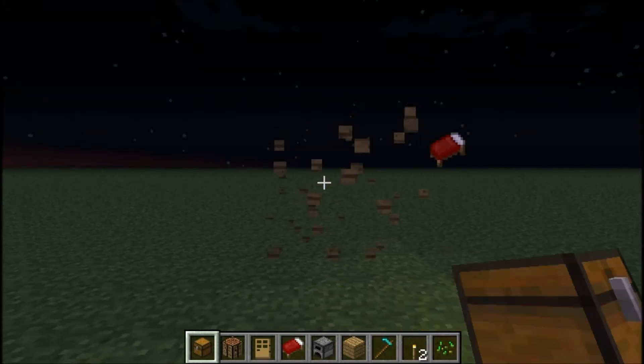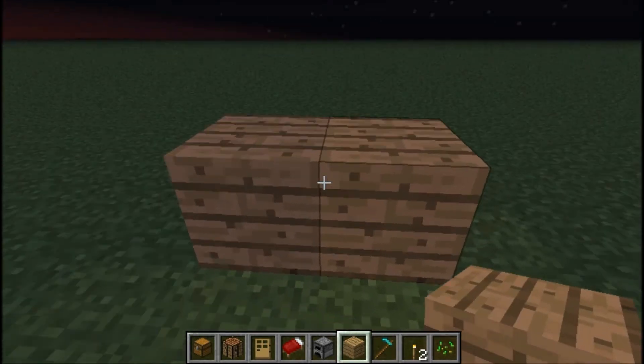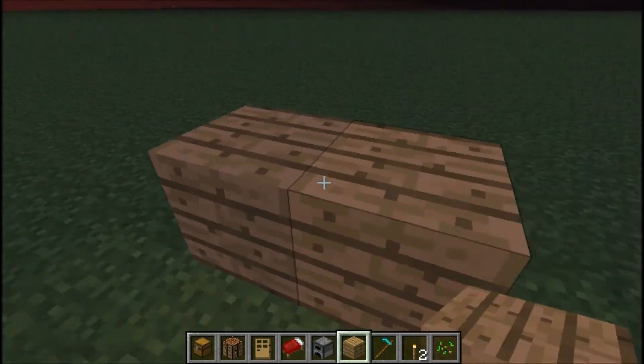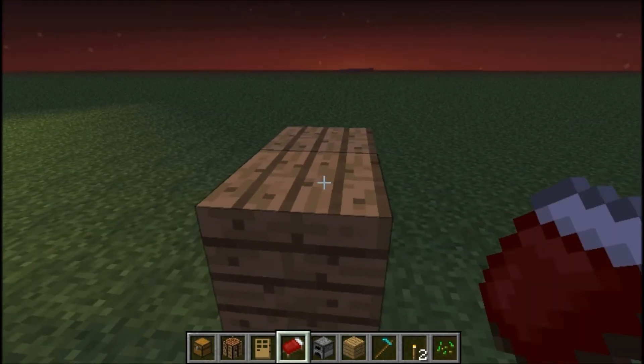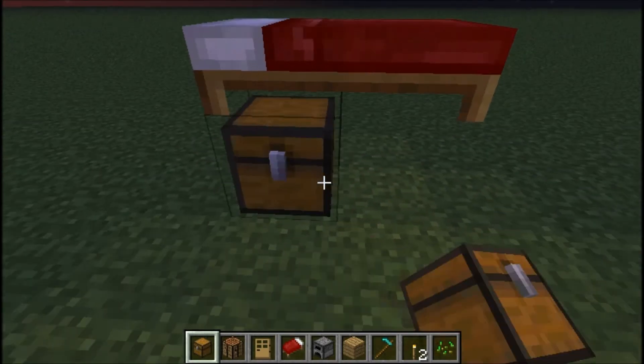Let me do that again for you guys — I didn't explain it. You put two blocks down of your choice, and then put a bed down. Destroy those two blocks, and put a chest down underneath the bed.